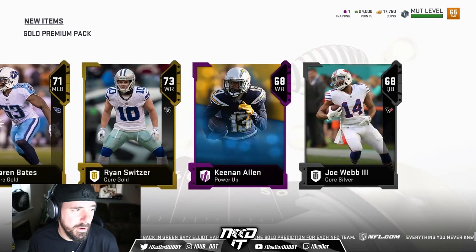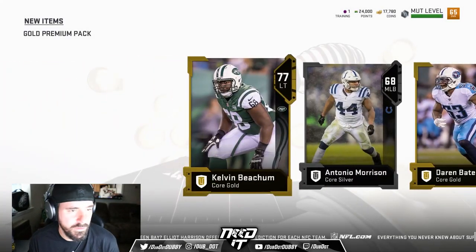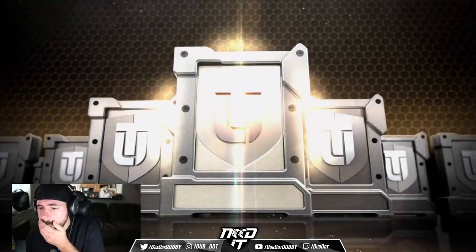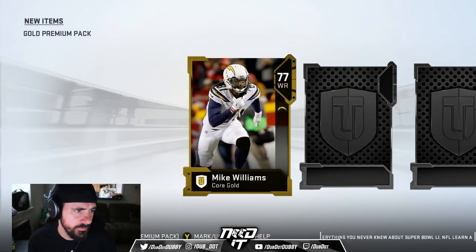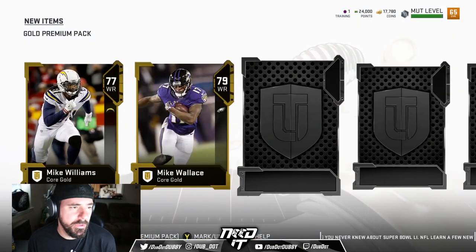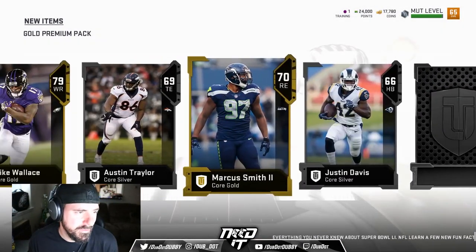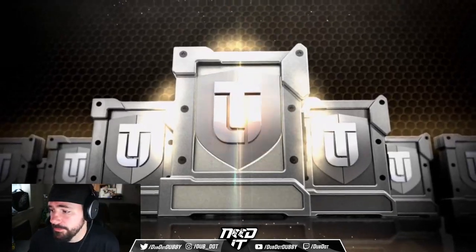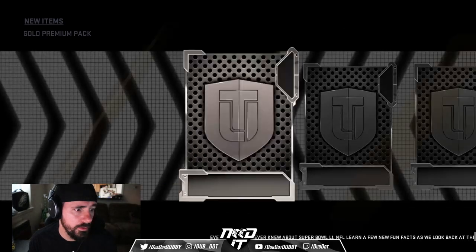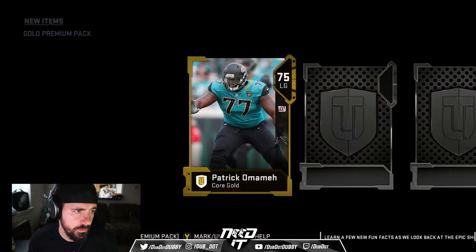Keenan Allen power-up, so we can power up Keenan Allen. Interesting to see how the power-ups work this year, really. Have y'all played Mutt or have y'all played just Regs? Because I feel like Regs isn't that slow. Maybe, I don't know. Maybe it's just me. Definitely slower.